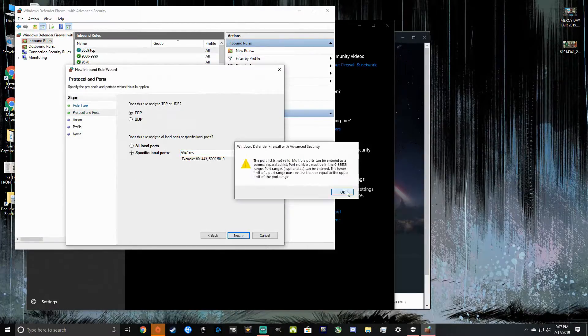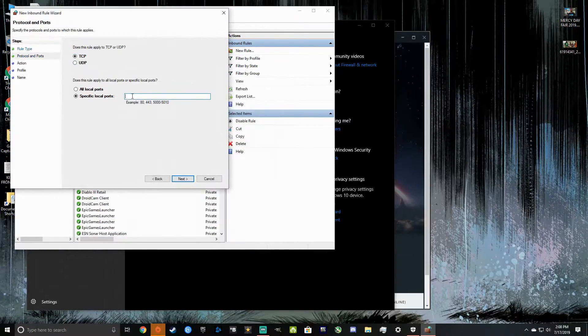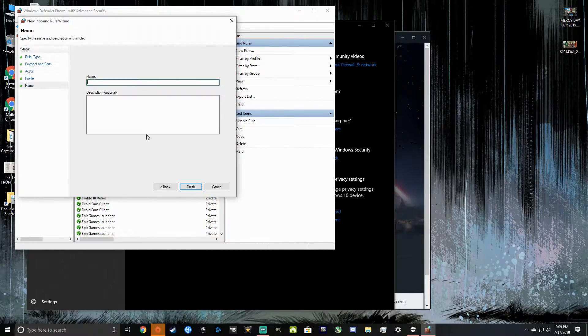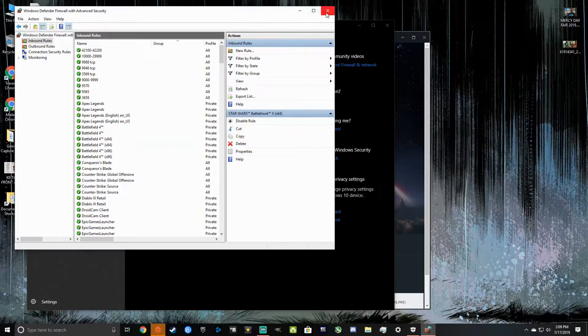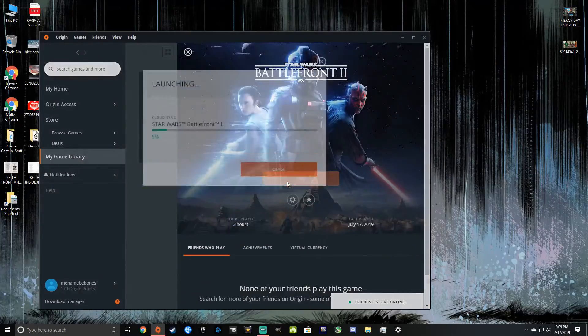It'll ask you for a name — I literally just named it the same number, I just typed the numbers. And yeah, that seems to work. Once you do that, it should be good. Close it, and then go back to your game, and it should work.